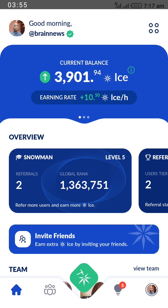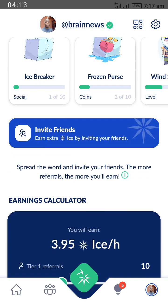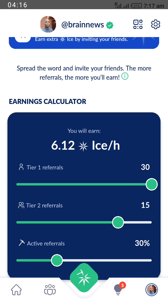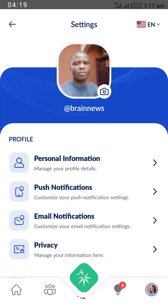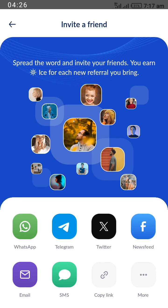To invite a friend to join the ICE network using your referral link, check the bottom menu on your screen to open your profile, then go to settings at the top of the screen to find the 'Invite a Friend' option. You can invite via WhatsApp, Telegram, Facebook, or copy the referral link to place on your preferred social media accounts.